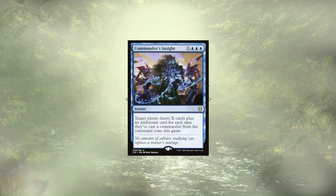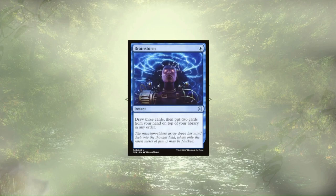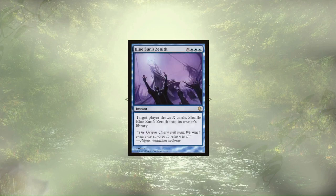Commander's Insight follows up our Spiral and lets us draw X cards plus one for each time we've cast our commander. It's a little expensive paying 4 mana to draw two cards, and could probably be swapped out for something a little stronger, but as it stands right now it's in the deck. Brainstorm is great card selection, especially if we have a way to shuffle our deck after the fact — we're breaking even in terms of card advantage, but we get to pick and choose how we want to keep cards in our hand. Blue Sun's Zenith is basically repeatable Commander's Insight without the bonus for casting our commander.